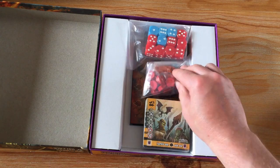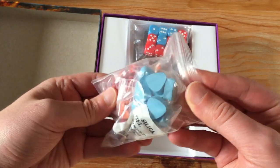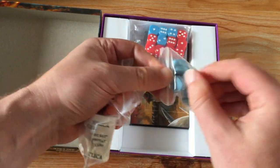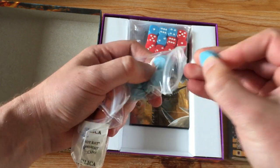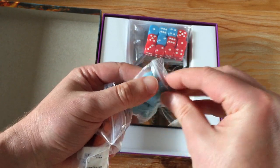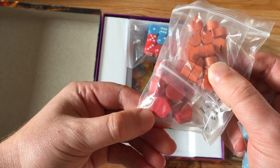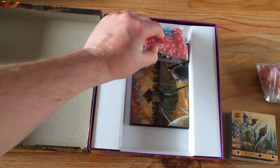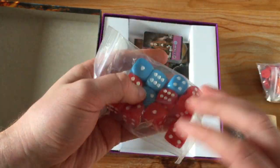What else have we got? We'll go through the cards in a moment. Tokens — let's see what they actually look like. Are these wood? Yes, they are. Wood tokens. There are a few of these in here. There's a fire one — looks like an apple or something. Normal sized dice, six-sided. Beautiful.